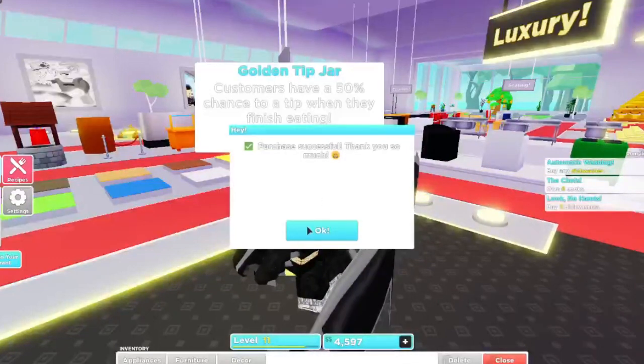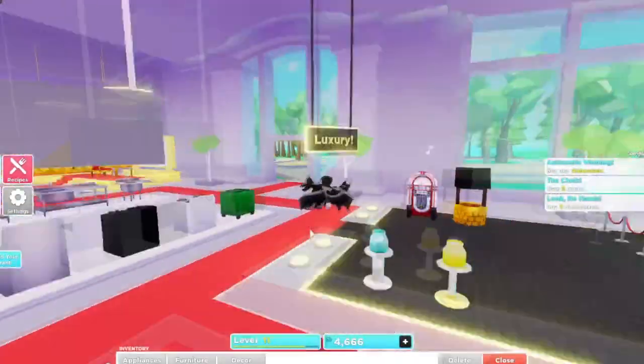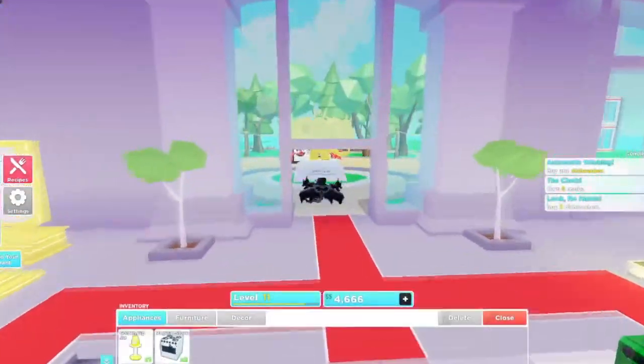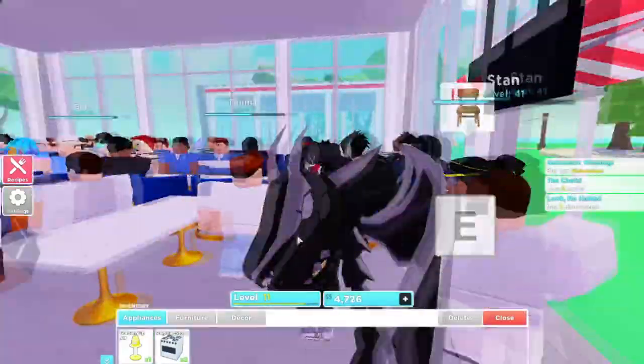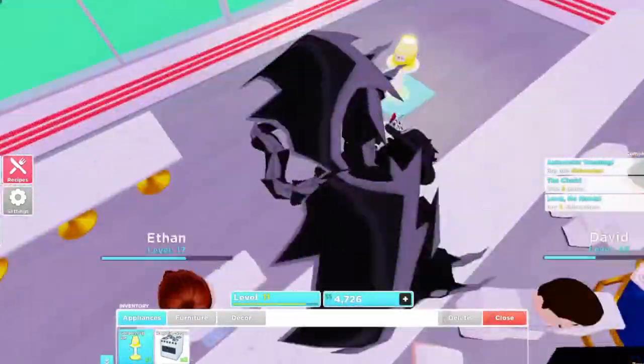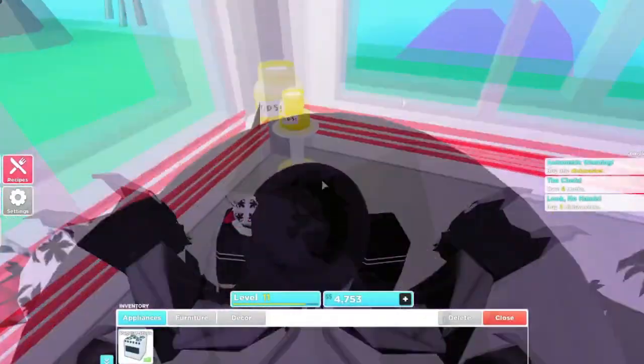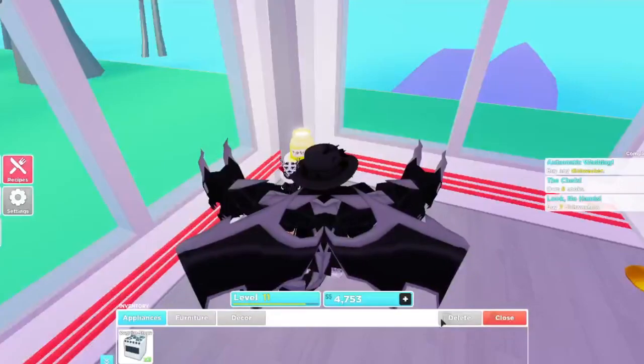Alright, buy now — boom, there we go. It's in my inventory, purchase successful. Let's click okay and go to appliances. There's the golden tip jar. I like how it has this little glow to it — very nice. I think I should put this more towards the front.